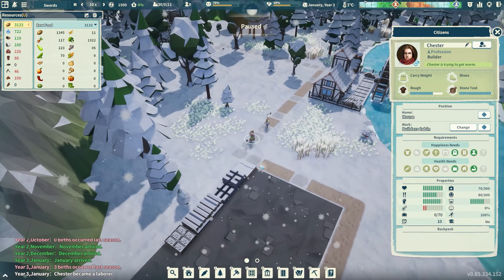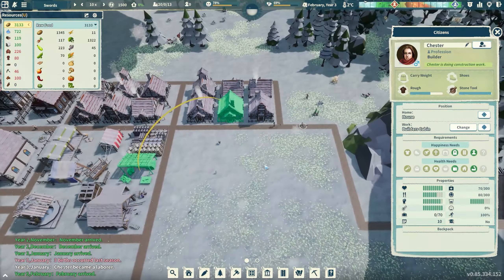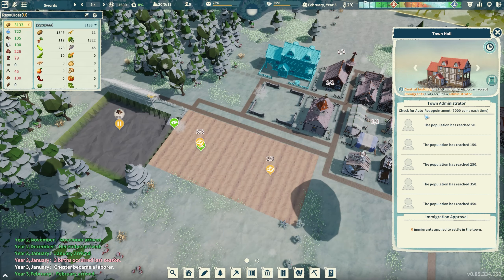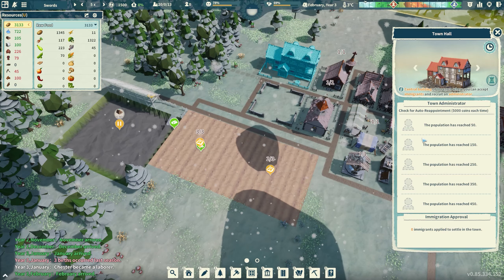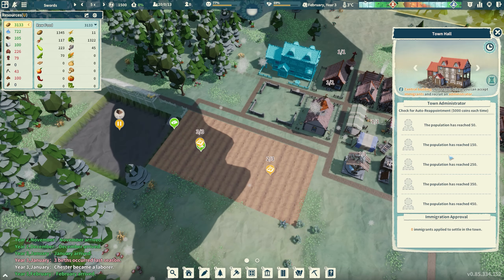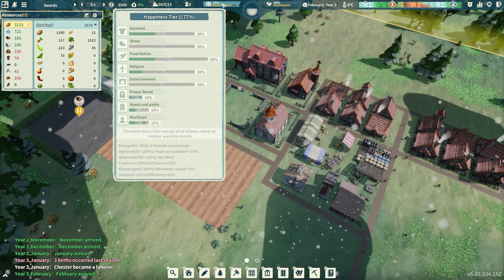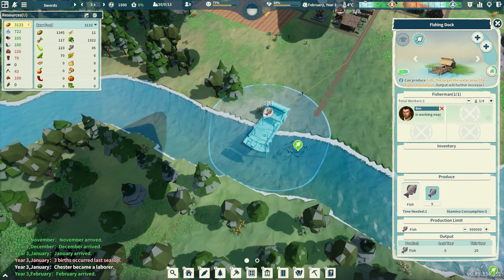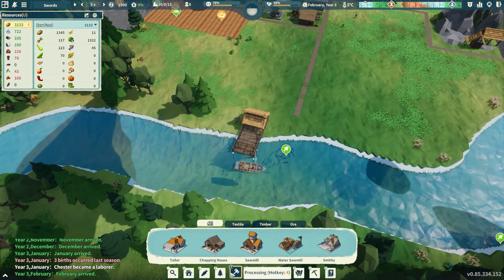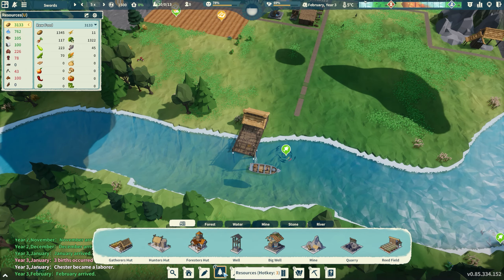We'll get the ball rolling on some early stuff. Once these immigrants arrive, we should be able to put them to work. The town hall looks just about done. I've also discovered that if you set a limit on a building and reach that amount — say 100 planks — the building will stop operating, but the person inside still has the job and will go do other tasks, basically becoming a laborer. It's less micro-intensive than having to turn people on and off all the time, and the same person goes back to it when the building has room to store more.